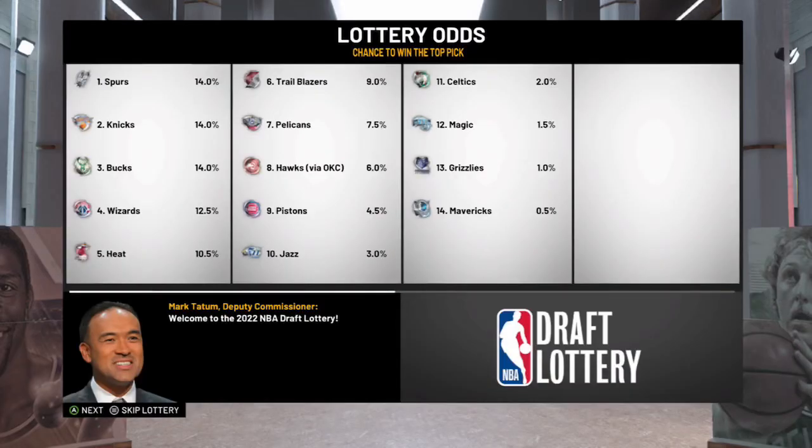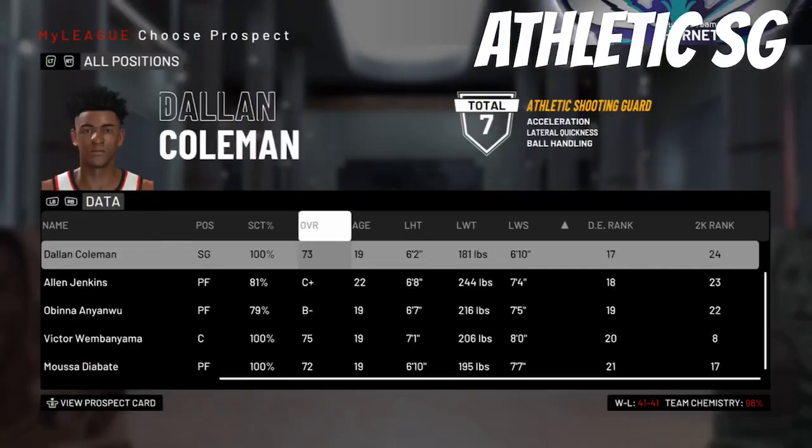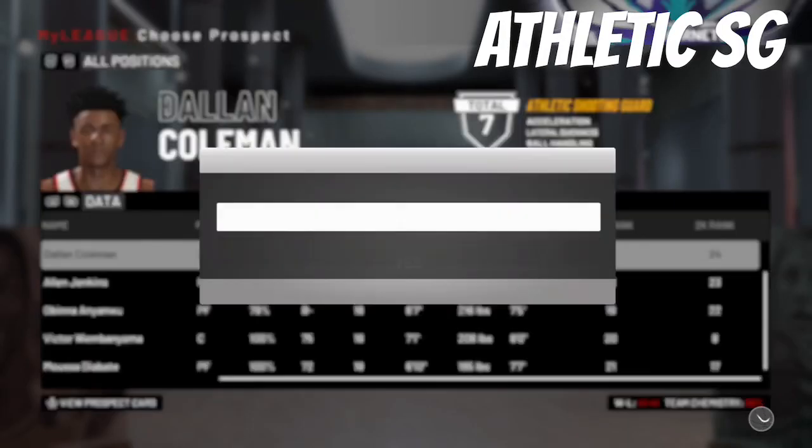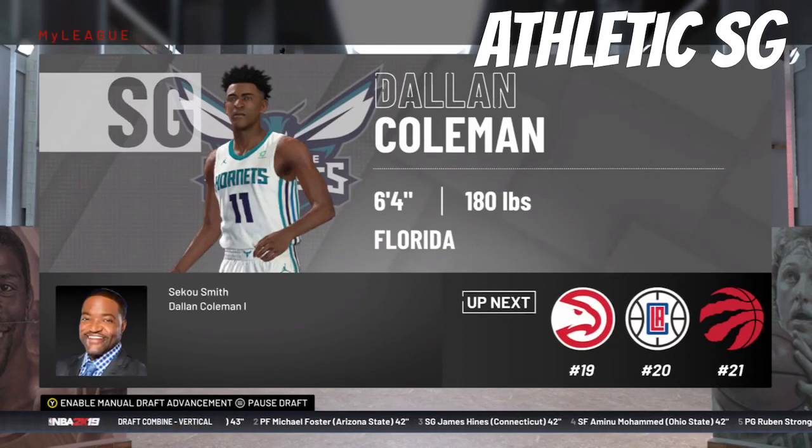In the draft lottery, we obviously don't have a lottery pick because we made the playoffs, but we are going to have a pick at number 17. With the 17th overall pick, we're going to select Dallin Pullman, an athletic shooting guard out of Florida. He's 6'4" and can also play point guard if needed. At this point we just went best available — we really have the roster set.